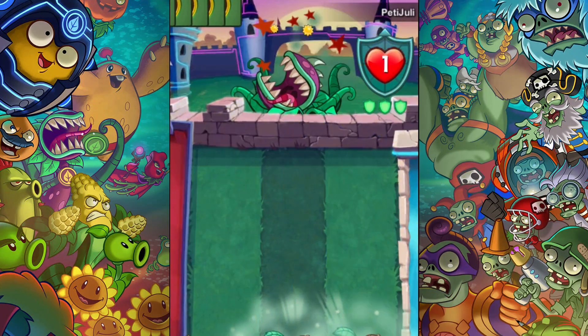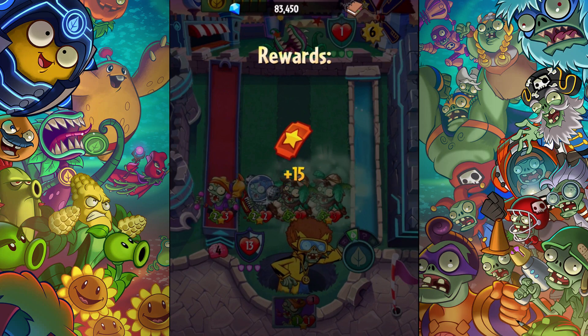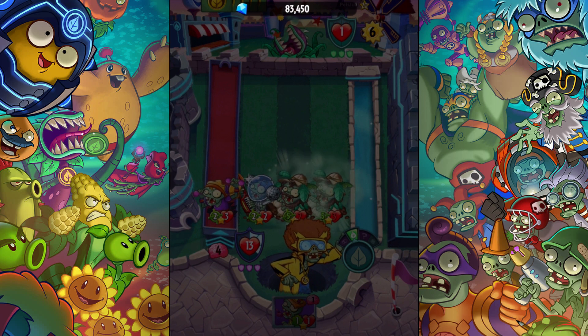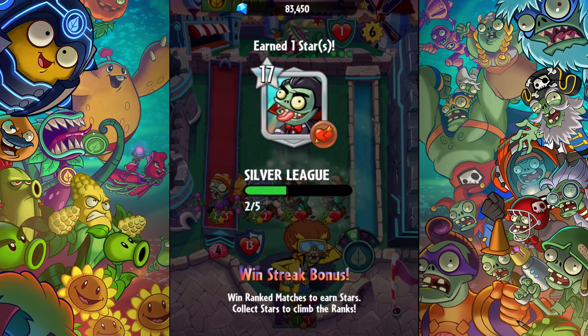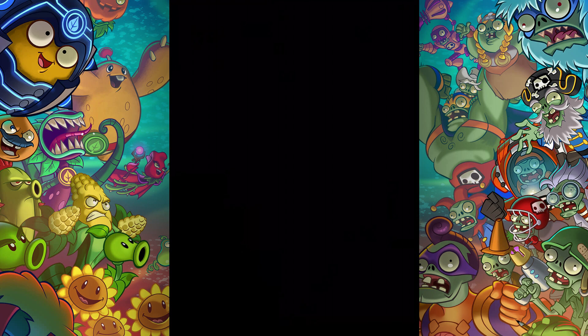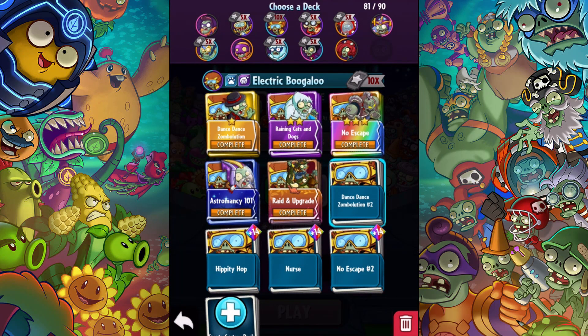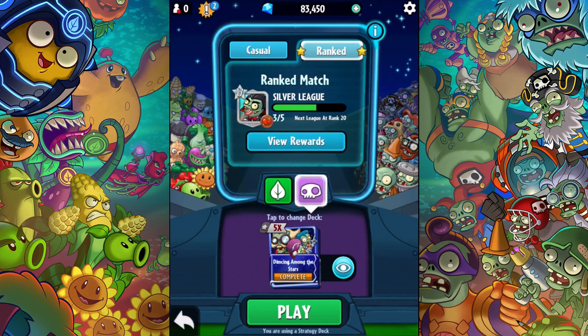We're gonna try out a different deck. That worked out just great — I believe the headhunter was incredible. I'm glad I made this deck because I couldn't believe it didn't have headhunters in it — there are so many dancing cards, so many low-cost dancing cards, so many opportunities to evolve the headhunter and do the direct damage. That's unblocked with bullseye — so amazing. We're gonna switch now to the Dancing Among the Stars deck, a straight-up one I didn't alter.